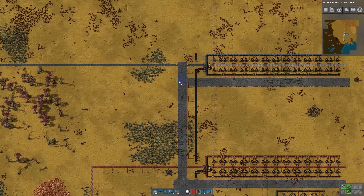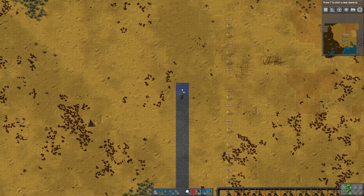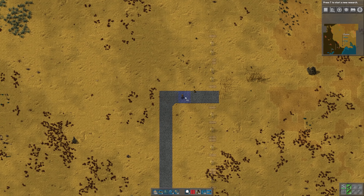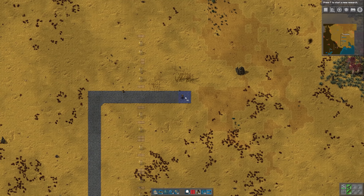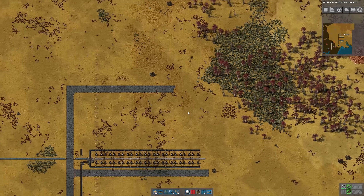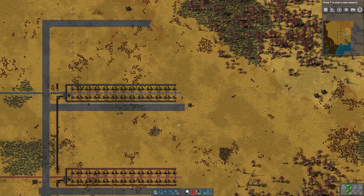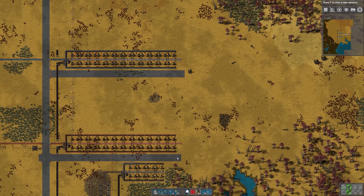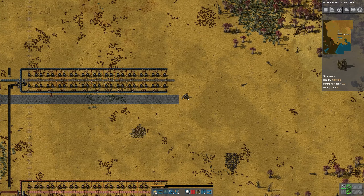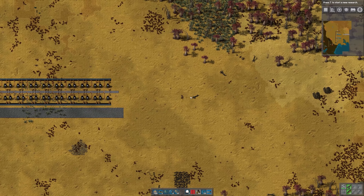I'll use up the rest of this brick I've got on me and continue running paths up here — there'll be another one in between iron and steel. We'll finish that up later. So at this point we've got iron, copper, and stone. We'll set up steel shortly. The next thing we're going to do is set up our main bus.